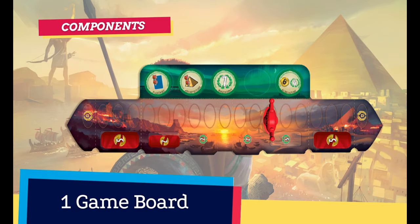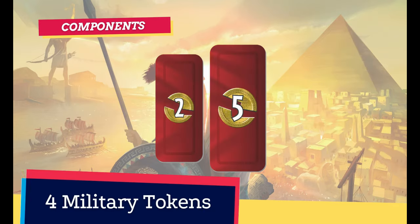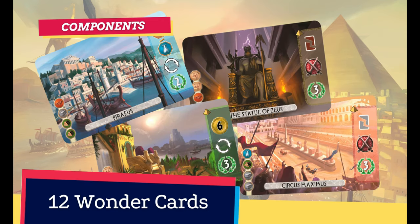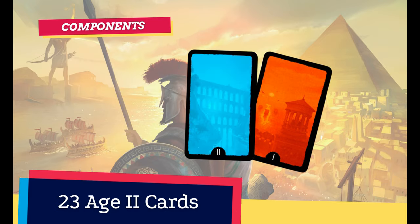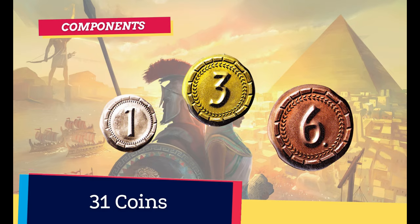In addition to the rulebook, scorepad and a help sheet, we also find one game board, 1 conflict pawn, 4 military tokens, 7 guild cards, 10 progress tokens, 12 wonder cards, 23 Age 1 cards, 23 Age 2 cards, 28 Age 3 cards, and 31 coins of different value.